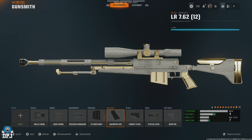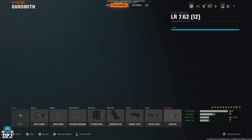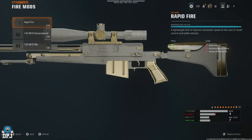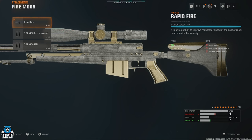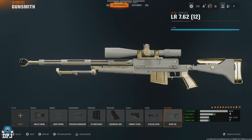Rear grip: Quick Draw Grip for that ADS time. Stock: Combat Stock. Laser: Stray Light Laser — the best after the Season 1 patch for quickscoping. Firing mods: Rapid Fire to make the weapon more consistent firing off quick shots under pressure. And there we have it — the best builds for quickscoping needs for all snipers in the game as of right now.